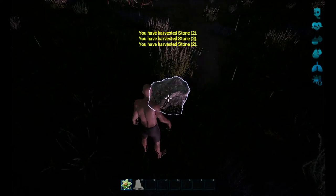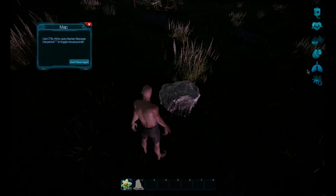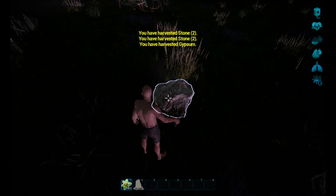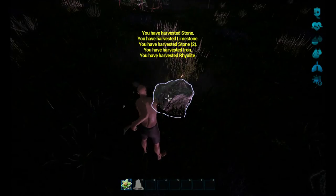You can also place markers - press M for map so you can see where you are. We should place a marker where our camp is. That little campfire counts as our camp.